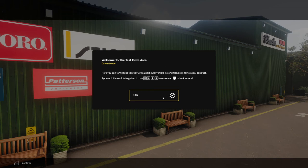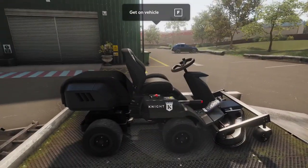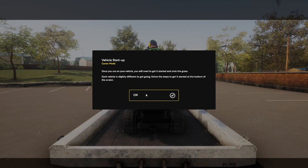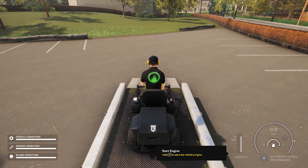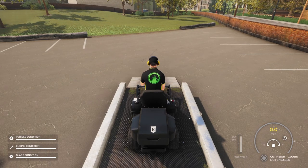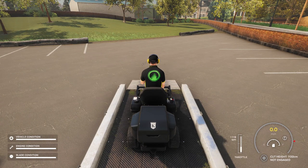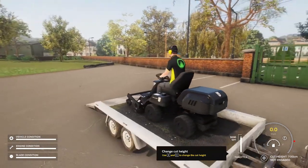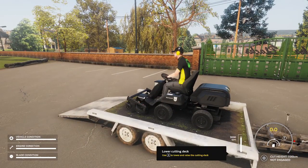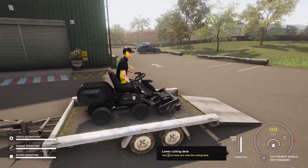Familiarize yourself with controls to move. Get on vehicle - once you're in the vehicle you need to get started. Each vehicle is slightly different to get going, follow the steps at the bottom of the screen. Hold Z to start the vehicle's engine. Use E and C to change the height. Q to raise and lower the cutting deck.